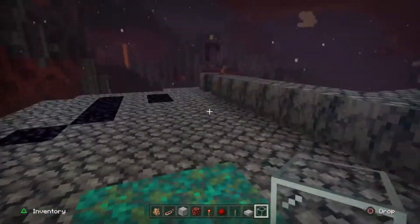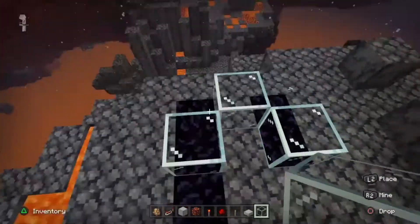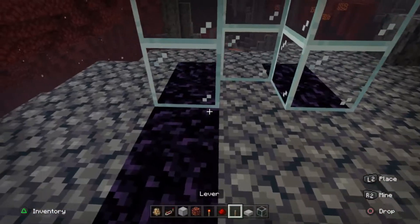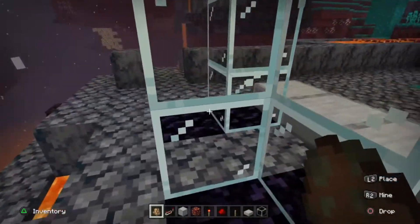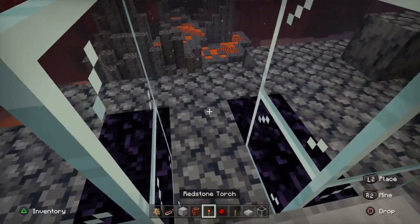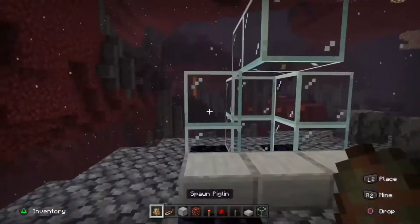What you want to do first is place down the contraption like this — just follow how I'm going. Then you're going to put the slabs like this. Then you're going to try to lure in your piglin. If you're in survival, try to lure them in like this. Maybe you have this out — try to lure them in, and once they're in, you can block them in like that.